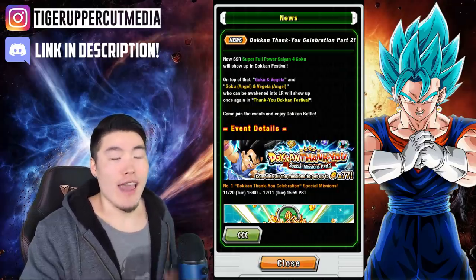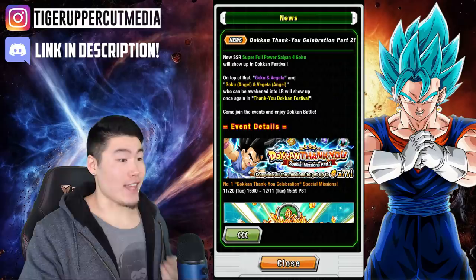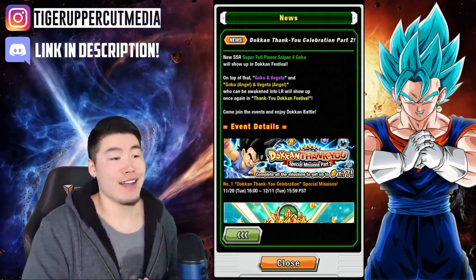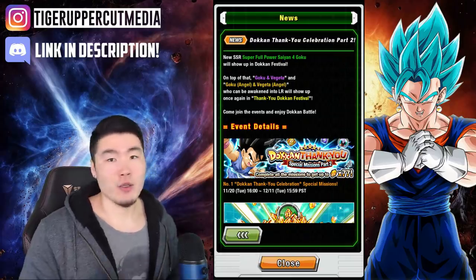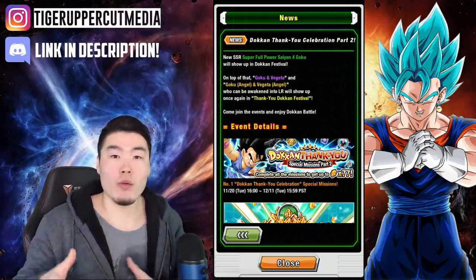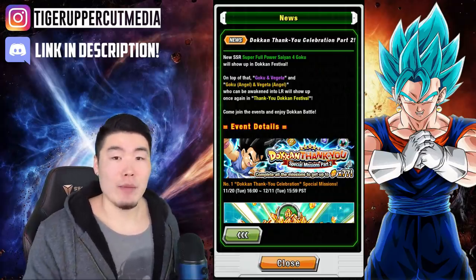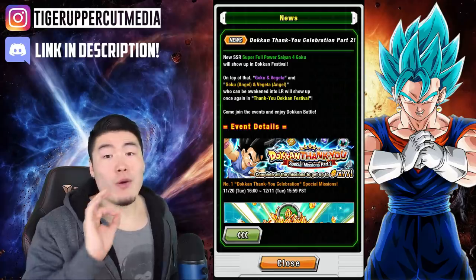On top of that, Goku and Vegeta — which is LR Vegito — and Goku Angel and Vegeta Angel — which is LR Gogeta, who can be Dokkan Awakened to LR — will show up once again in the Thank You Dokkan Festival. Same banner as they had on JP, under a different name since that was the Tanabata banner, a JP exclusive celebration. But it's not going to be a good banner. I know it's very tempting because both of these LRs are on it, and if you didn't pull them the first time you probably really want them. But this banner is absolutely awful. It has a ton of featured units and the featured rate is actually lower than average — about 3% versus a normal 5% featured pull rate. Your chance to pull one is basically the same as pulling an LR on a featured LR banner, which is not very good — like 0.3% or something like that. Summon at your own peril, but I would not recommend it.